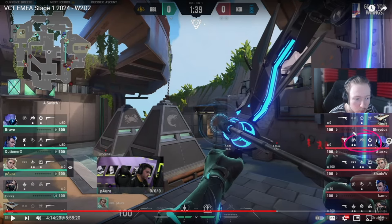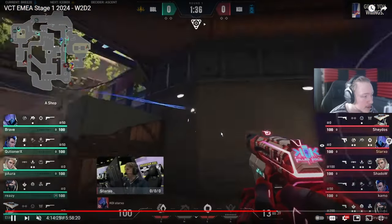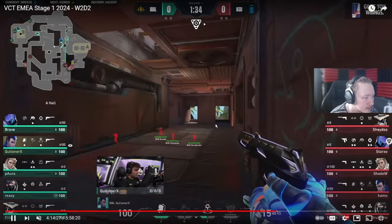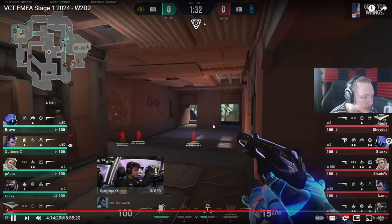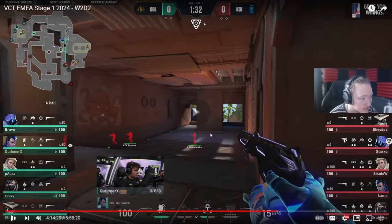So in the first round, Omen has double TP, double smokes, we have double shocks, and we have double snake bite with an orb. This round looks pretty good overall for the game plan.